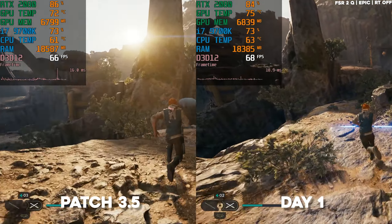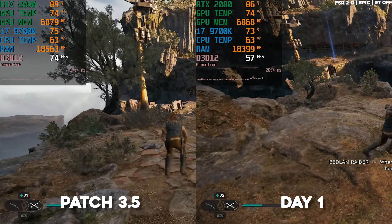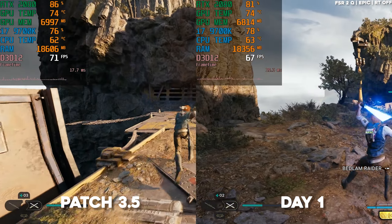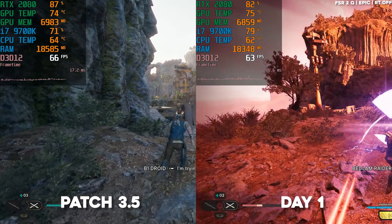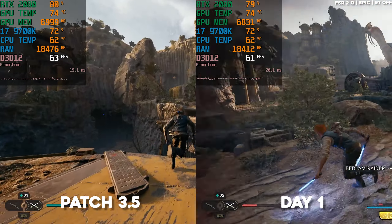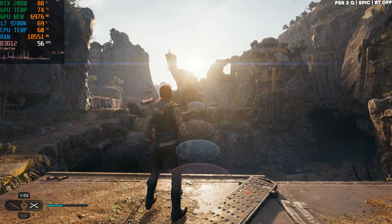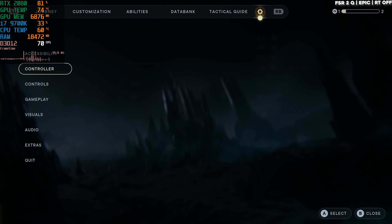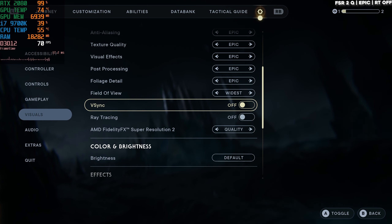On 1080p, still epic settings, we are getting 60 to 70 FPS. Did it actually improve or is it the same? Because on 1080p we are getting the same FPS. I'll have a comparison right next to it so you can see. Let's go back to 1440p — we're getting close to 60 FPS on epic. I think the game is now playable. If you don't mind having no ray tracing, I think the game is playable.